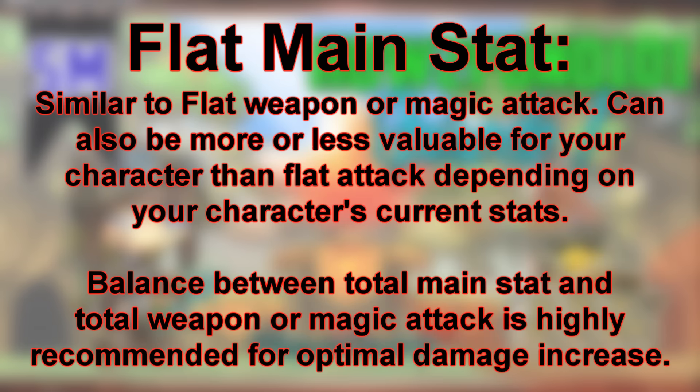Flat Main Stats are very similar to Flat Weapon or Magic Attack. However, this is not a stat you want to have any priority on when you're cubing your equipment's potentials. Although, if you have the option between choosing some Flat Main Stat or Accuracy or Avoidability, I'm pretty sure you know which one to go for.